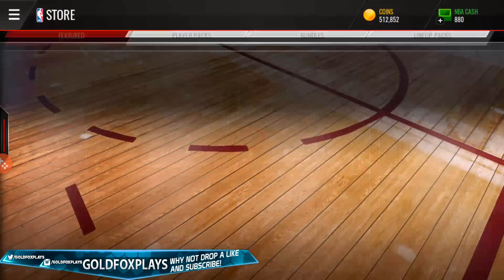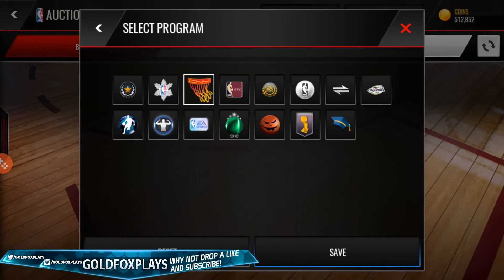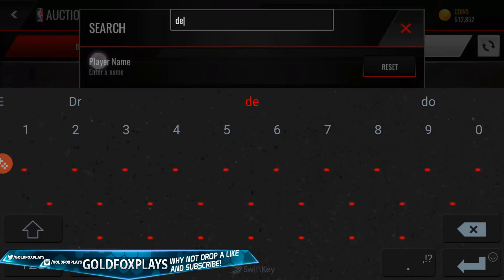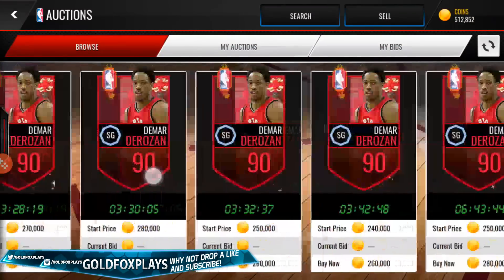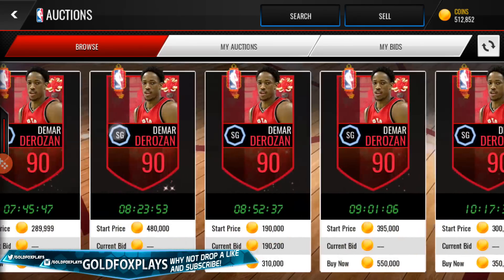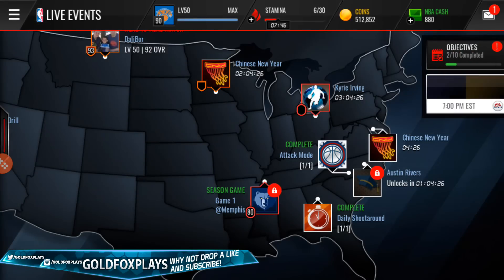Let's see how much this DeMar DeRozan is going for — super excited pull. Searching 90-plus, and he is going for a solid 250k, guys. That is super awesome. I'm gonna wait to sell him until tomorrow because I'm thinking the prices might stabilize, unless they go down a lot, in which case I'll sell him sooner. So that's basically a 200k pull.